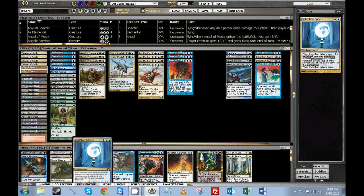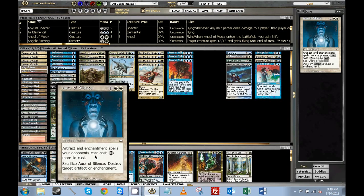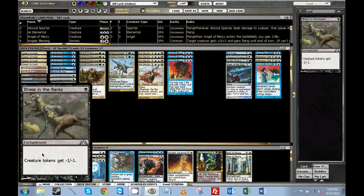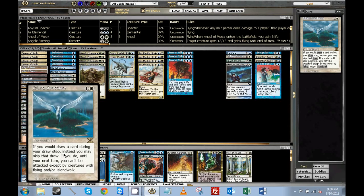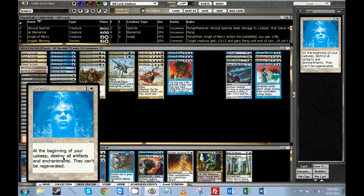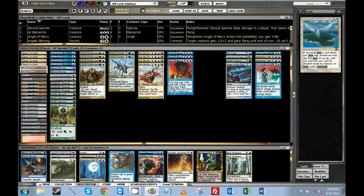Stony Silence is good against Affinity. There's another removal spell in the form of Detention Sphere, which is also good against artifact decks and Shops, which are probably going to be less prevalent. Illness in the Ranks is good against Affinity. It also has an effect against Dredge and against Oath, because you can eliminate the spirit tokens that they give you so their Oath doesn't trigger. It's also good against Young Pyromancer decks that I imagine people are playing. There's a third Misstep in the board for matchups where they're playing lots of one-drops. Serenity is an all-purpose artifact and enchantment removal that you look for first against some decks.